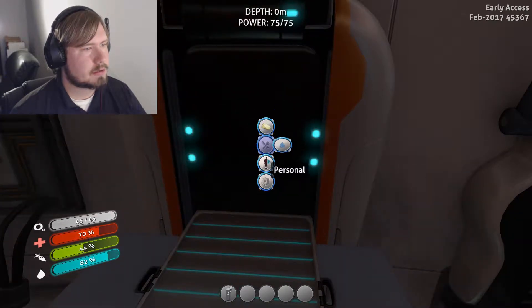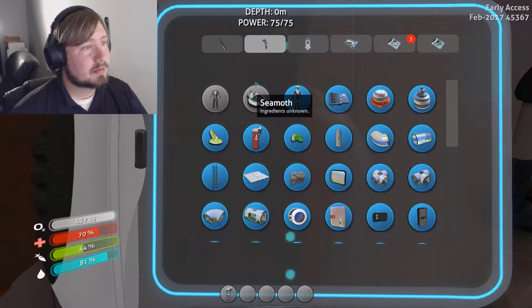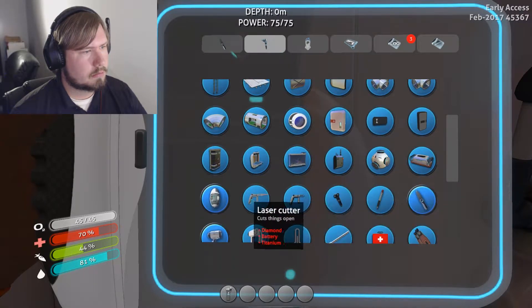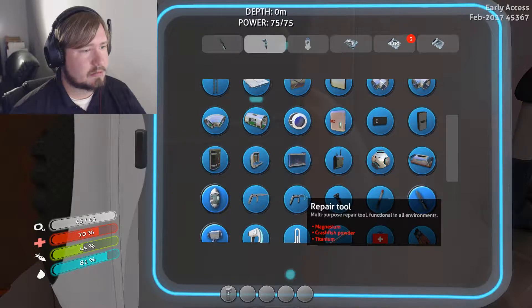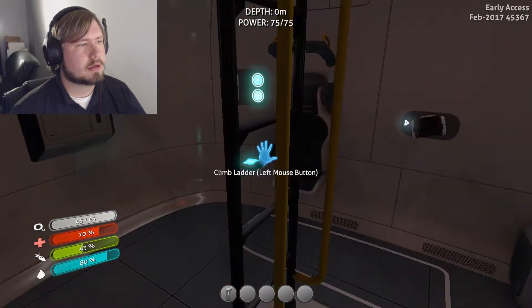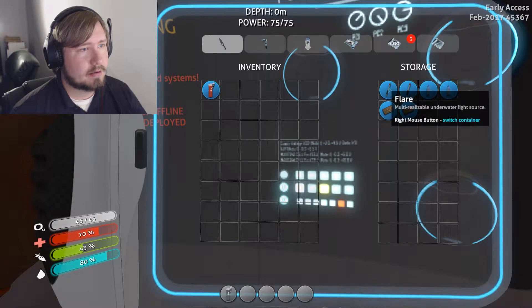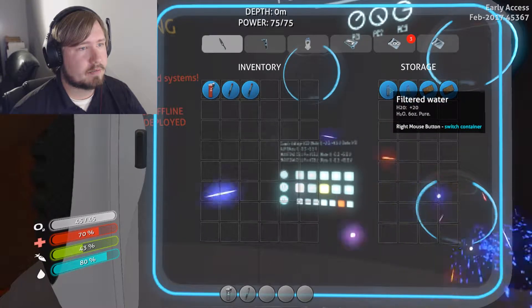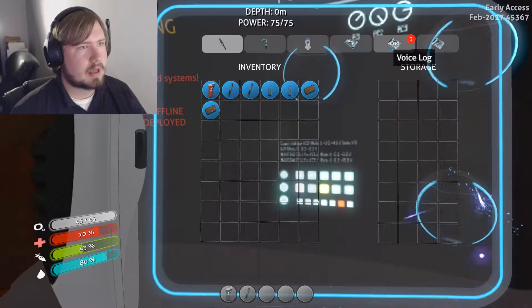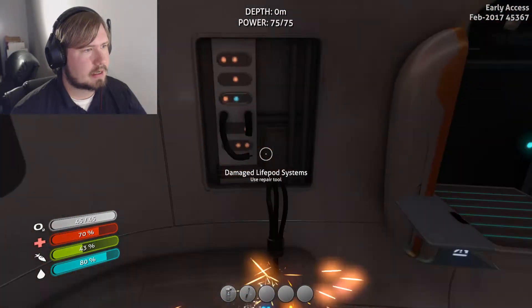A fabricator! Resources, sustenance, personal, water. How do I make a repair tool? Repair tool: magnesium, crash fish powder, and titanium. Wait — there's a storage container over here. Flare, water, water, food, food. Well, that's not as helpful as I kind of hoped.